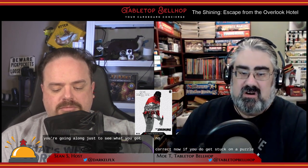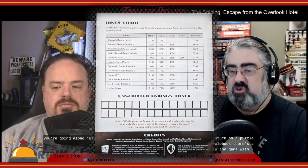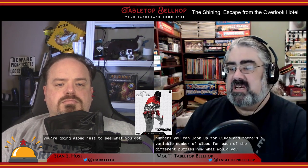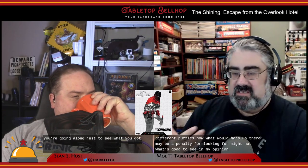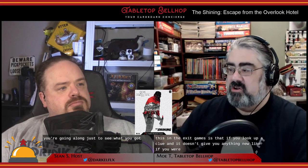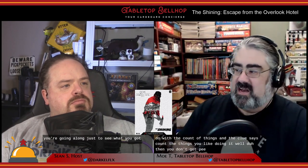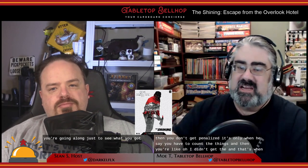If you get stuck on a puzzle, on the back of the rulebook there's a list of the main puzzles with entry numbers you can look up for clues — there's a variable number of clues for each puzzle. While looking these up, there may be a penalty for doing so. What's good, similar to the Exit games, is that if you look up a clue and it doesn't give you anything new — if you already knew what you had to do — you don't get penalized. It only counts against you when the clue reveals something you genuinely didn't know.